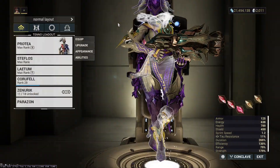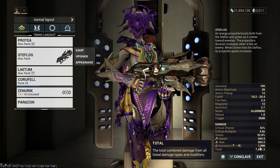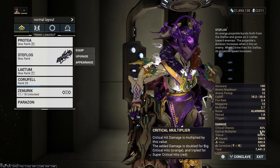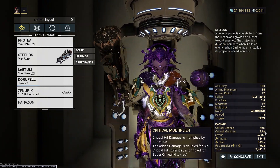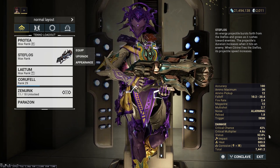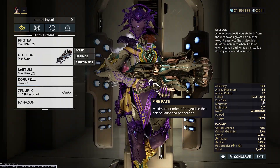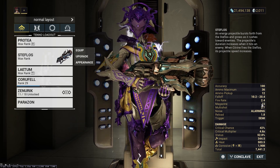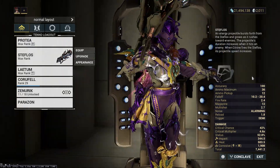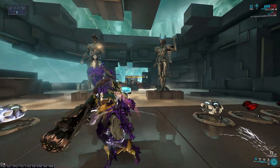With this general build, without any buffs, you see it at almost 2,000 corrosive damage, with 42% crit chance — nothing amazing, nothing too low — and a 4.6 times crit multiplier. Status at 52.8, so that's also good. All around it does have good stats. 2.4 fire rate does suck, but since it's such a large AoE weapon I really don't want to strain my fingers. High multi-shot, reload is fine, pretty accurate. It doesn't have the most ammo — 12 rounds, 36 magazine — but not the least either.